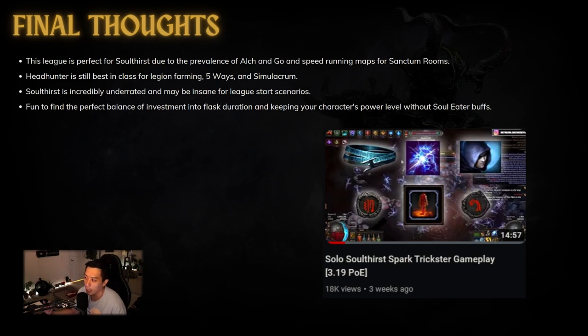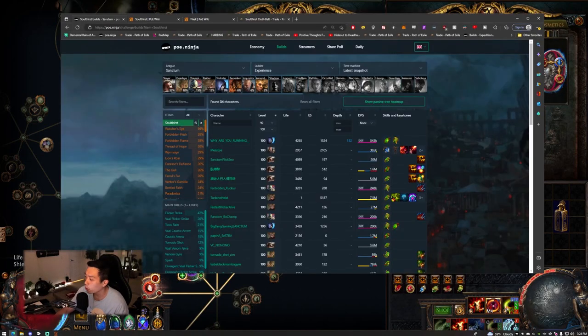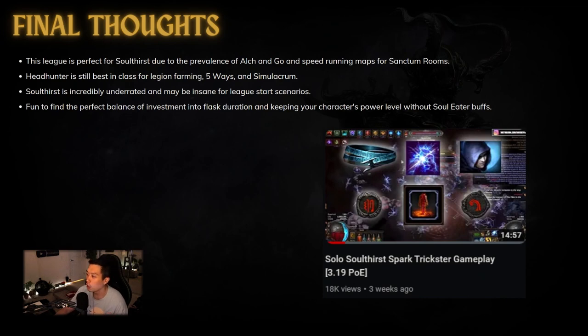Havoc mentioned using Soul Thirst as a league-start tech for Trickster to gain a lot of power in juiced maps. He wasn't fully investing in self-curse Temporal Chains or anything like that — he just got the belt, got a flask with an Enkindling Orb so it lasts about 20 seconds, and picked up some flask effect duration nodes on the tree. No huge investment into self-curse, Solstice Vigil, or anything. Just that 40-second Soul Eater buff — and once it runs out, press your flask again and you're back.